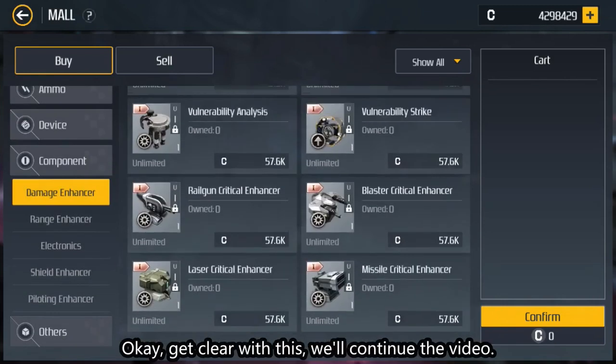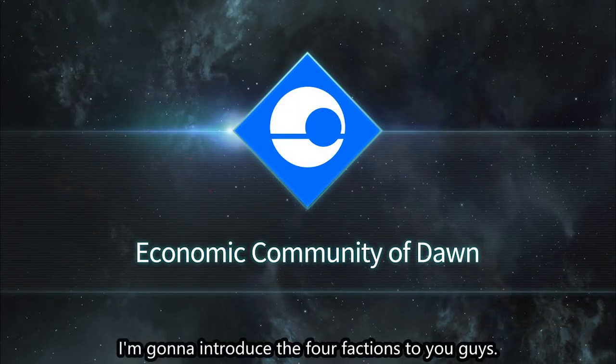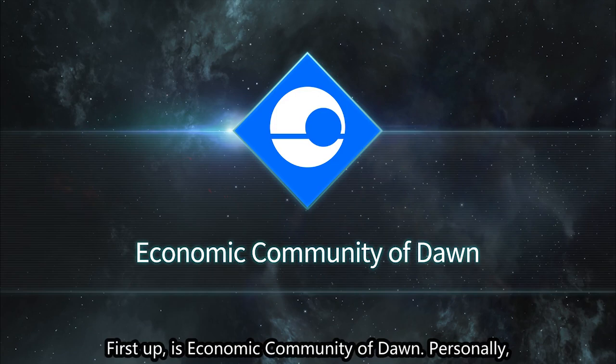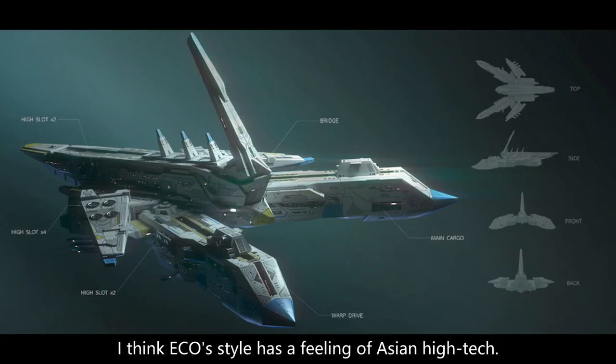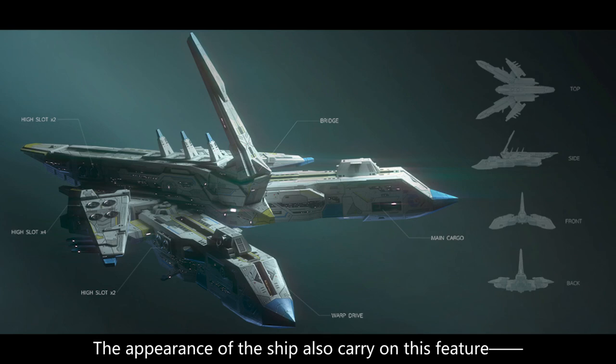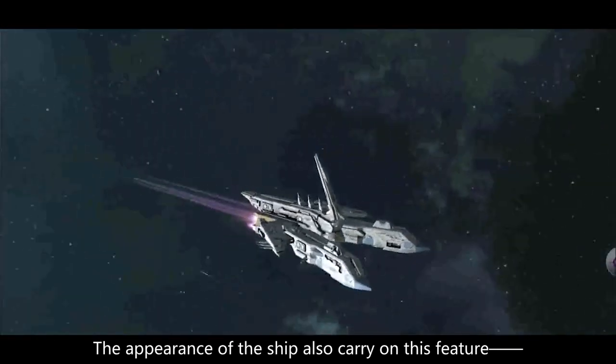Okay, with that clear, we'll continue the video. I'm going to introduce the four factions to you. First up is the Economic Community of Dawn. Personally, I think ECO's style has a feeling of Asian high-tech. The interior design of the space station highlights economic prosperity, and the appearance of the ships carries on this feature.